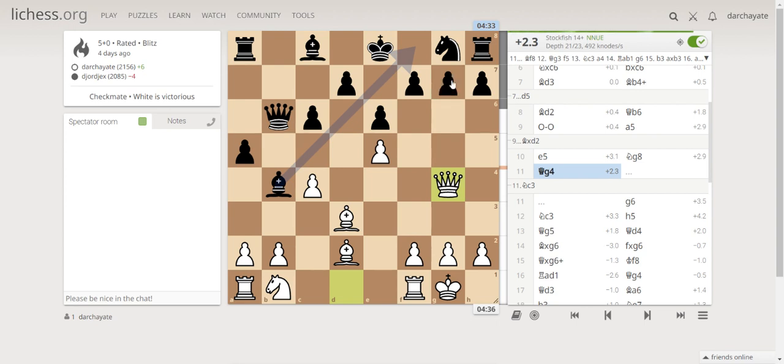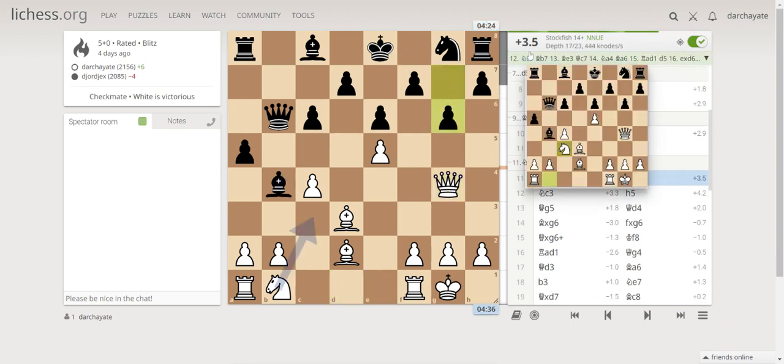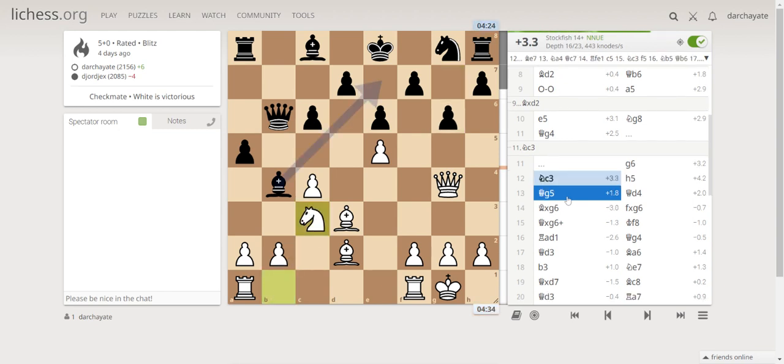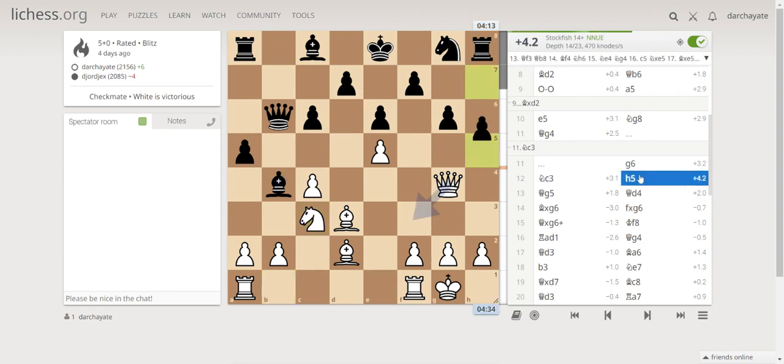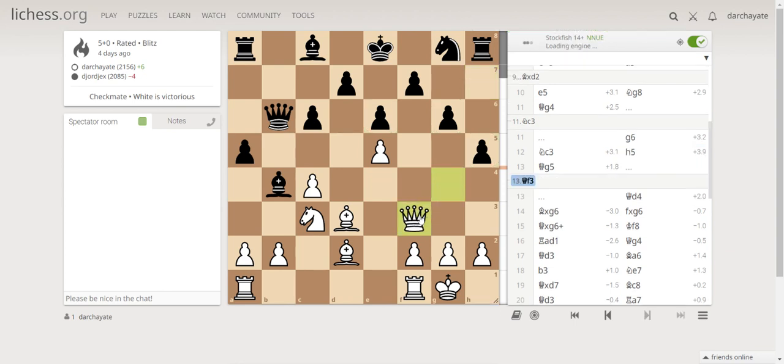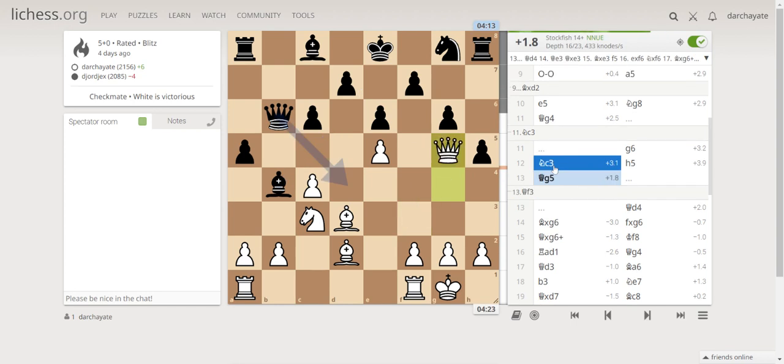Since he played g6, it gave me a lot of advantage — up to 3.5. I played knight c3 to activate my knight. He then played h5, attacking my knight. I made a mistake here — the computer suggested a better move, but I played queen g5.